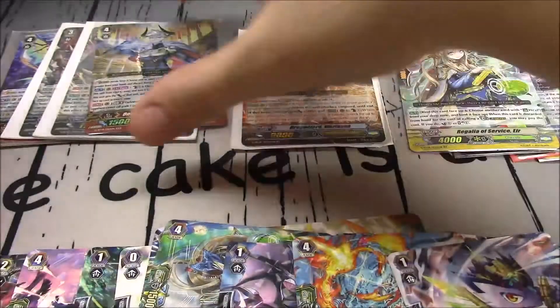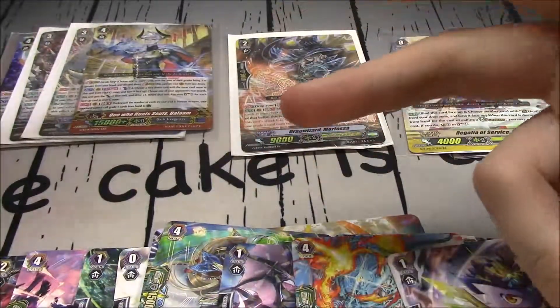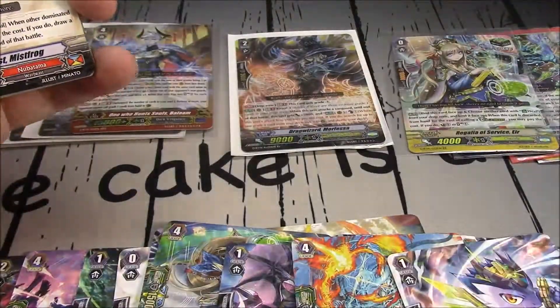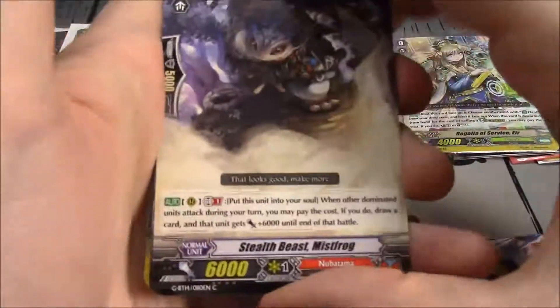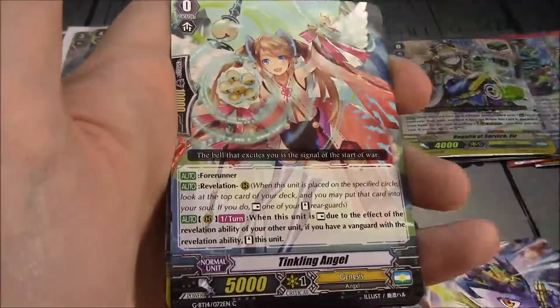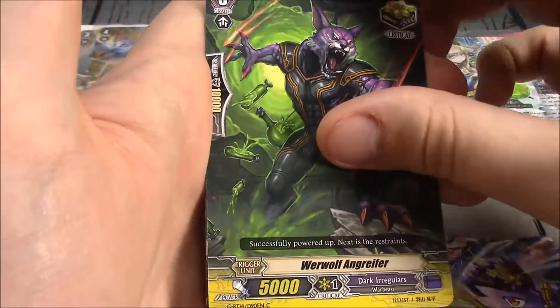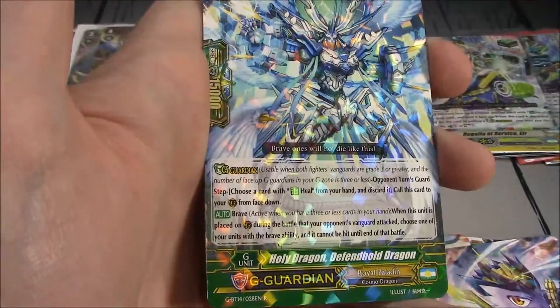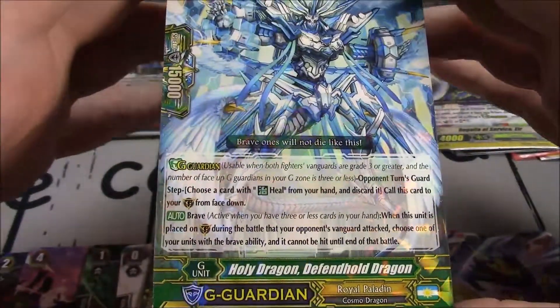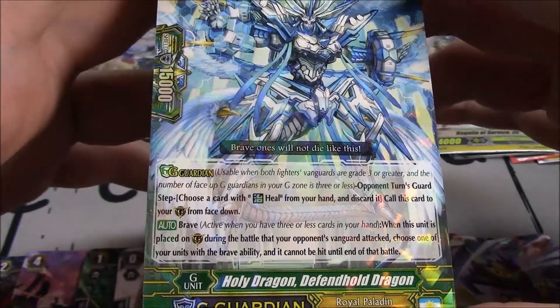I don't expect anything — is there supposed to be 4 Triple Rs? No, I think we're good. Stealth Beast Mist Frog, Pulsar Tamer Zombia, Tinkling Angel, Big Sword Angel, Werewolf Angrefer. Holy Dragon Defend Hold Dragon — we did see the Royal Paladin G-Guard Brave. During the battle your opponent's vanguard attacks: choose one of your units with a Brave ability, and it cannot be hit. Wow — if you have Brave and you have a vanguard with Brave, you drop a heal trigger to be a PG.